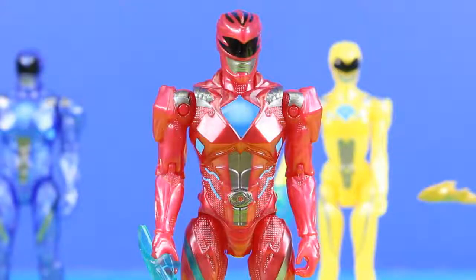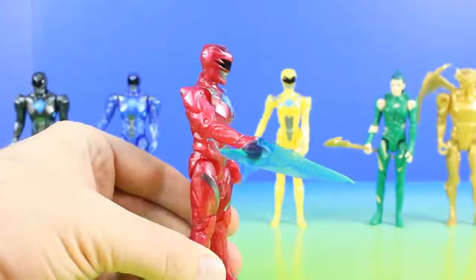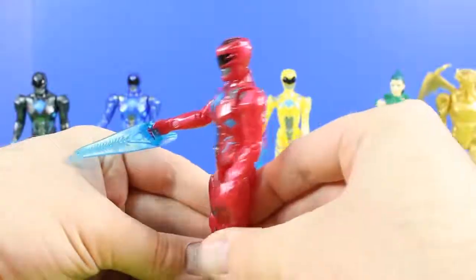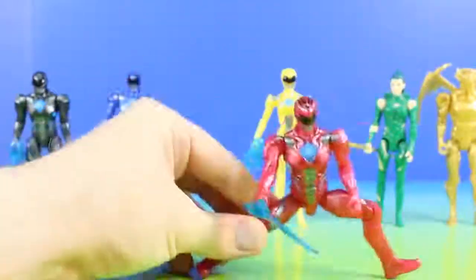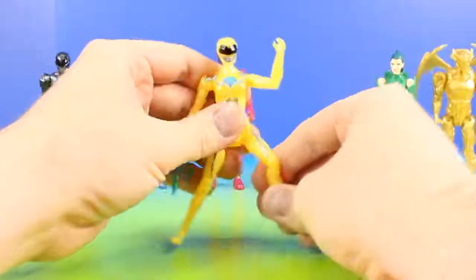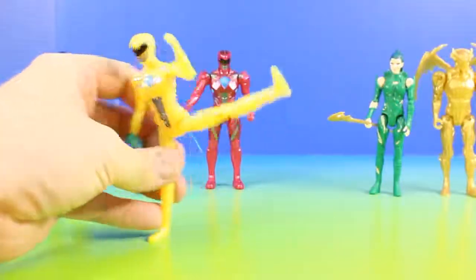Check this out — it's the Red Ranger with his Power Sword. Here's the Yellow Ranger. Let's check out her punching action and kicking action.